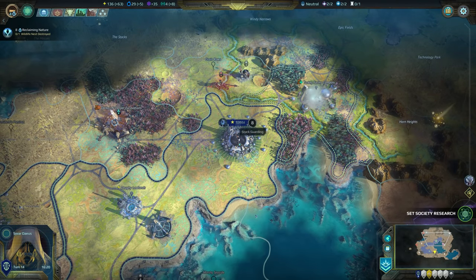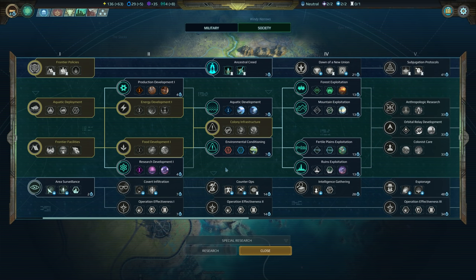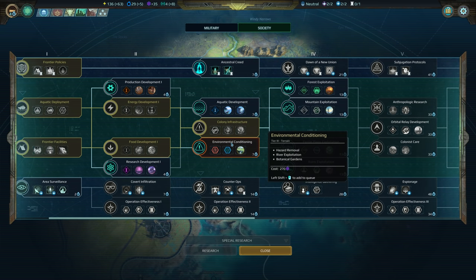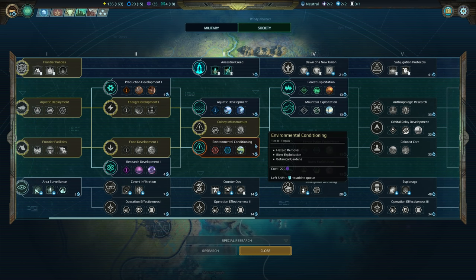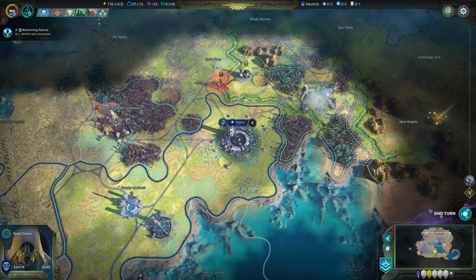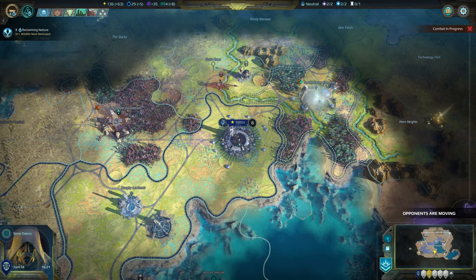Shepherd, you're still sitting here, buddy. Society research now — hazard removal, we might need that really soon actually, once we get around to the other side of the lake. Let's get that unlocked now so it's ready by then. We end that turn. Terror's going to grow.